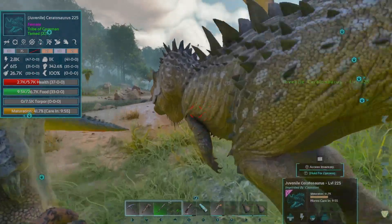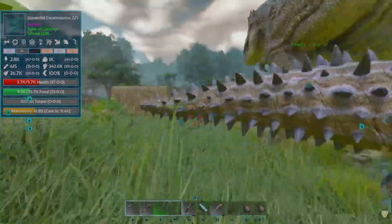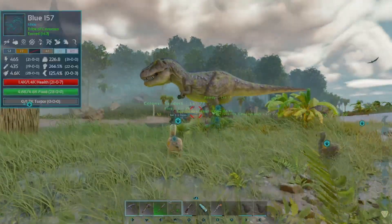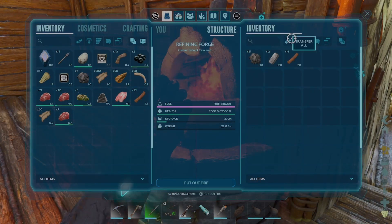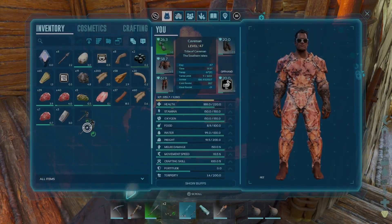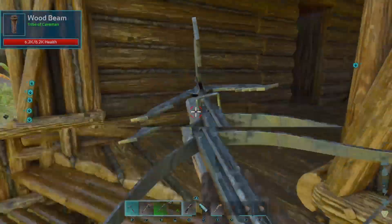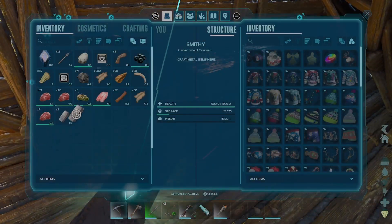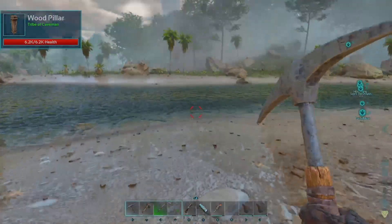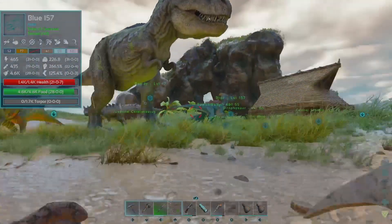Let's go ahead and make this grapple and then I'll probably wait until our juvenile ceratosaurus wants care again. Leave some comments down below for ceratosaurus name suggestions - it is the strongest dinosaur to hit our base by a mile, so we need something strong and cool. Let's craft this grapple up - since it's a reusable grapple we only have to make one. I'm also thinking we should make another crossbow so we can always shoot arrows and just have the grapple ready on the side.